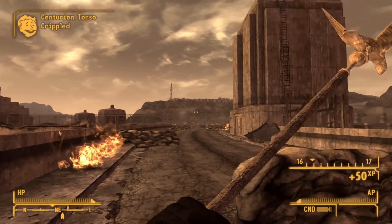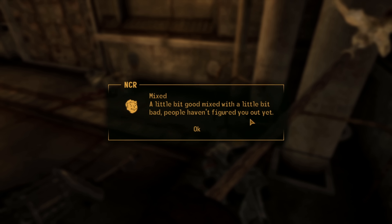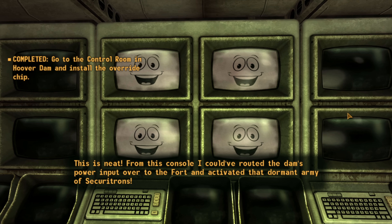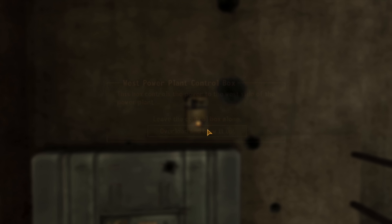We meet Yes Man at the Lucky 38 and say we're ready for Hoover Dam. When we get there we are simply unstoppable — not only do we have a Mark 2 securitron, but we hit hard and fast. The enemy can't stop us: we close the gap, knock them down, and go ham. The NCR backs us from the rear flank. We clear the bridge, head inside Hoover Dam, take out NCR heavy troopers like they're made of paper, upload the overdrive module, and destroy the generators so the NCR has no reason to hold the position. Then we run — like Law Limburger — from the carnage.